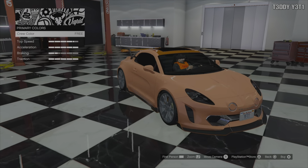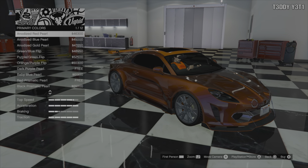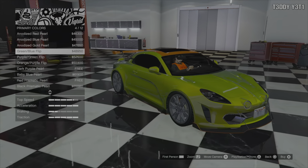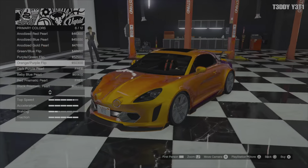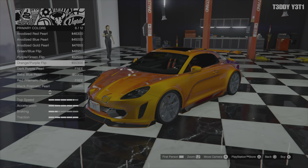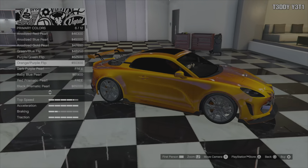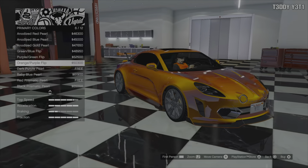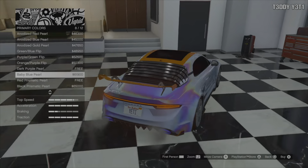Basically like a creamsicle. I think these chameleon colors look really good — they'd look way better in the sunlight. But even this orange-purple pop, I like it. I want to do something red, but I kind of like the orange-red mixture. You can barely see the purple flip over the top — it's in there, I promise. You can go full dark purple. I love the chameleon colors.